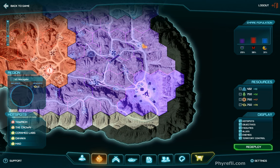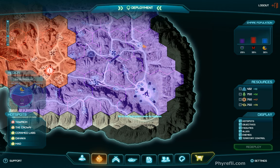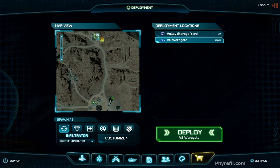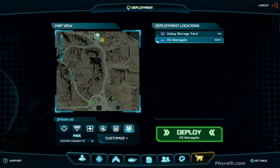Now I'll quickly take you around the VS warp gate. I'll redeploy — there's a 10-second timer that will suicide me. Then I click on Deployment — I was at Valley Storage Yards, so I can redeploy there or back to the VS warp gate. You can choose which class you want to drop in as, and you can also customize your classes while you're waiting to spawn. Important to remember: as a MAX suit you cannot pilot an aircraft or drive a vehicle.